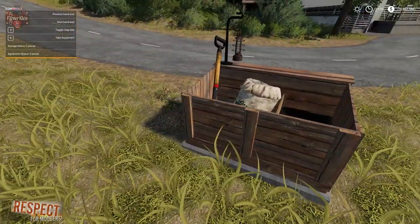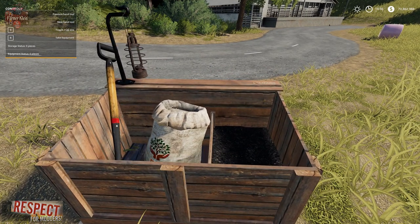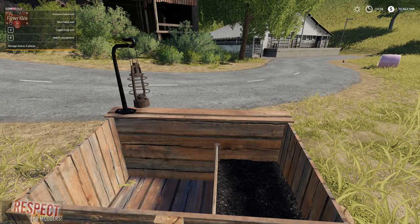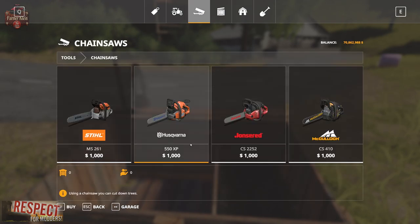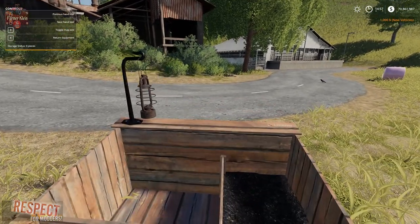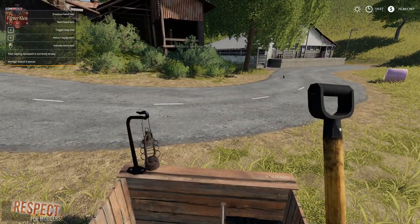This is kind of your home base for the hand plant mod. We walk up here and hit R to take the equipment. Now we have the bag and the shovel. We can use our mouse wheel to rotate between items — so if we also had the chainsaw, we'd be rotating between the chainsaw and the shovel. We can hit R to return it or R to take it out.